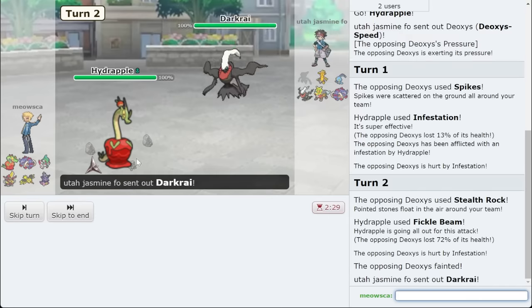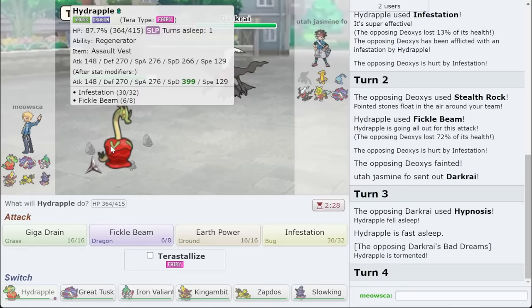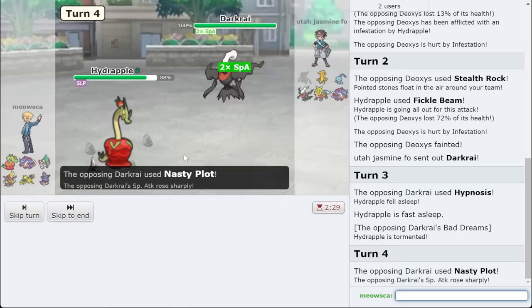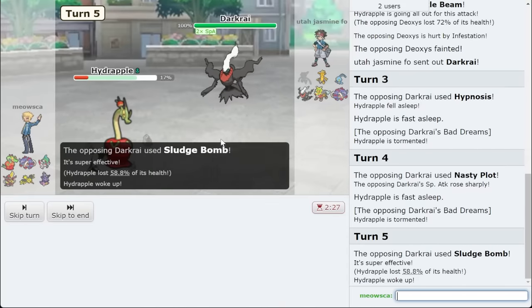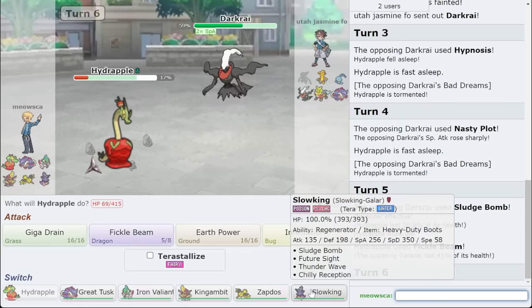Gouging Fire is definitely a threat. I'll go for Infestation on the switch. Not the bad dreams on me — that's fine. I'm going for Infestation just for my chip; they're not going to knock me out anyway. Hydrapple is nasty. We get the Fickle Beam doing 41% — not too bad.